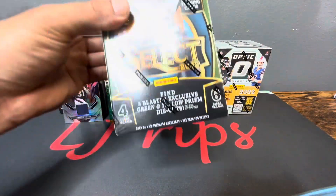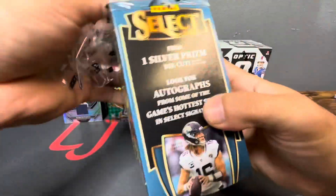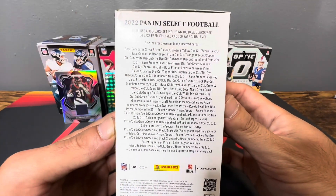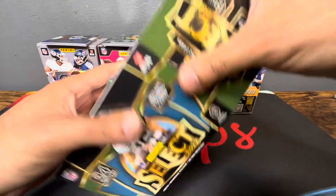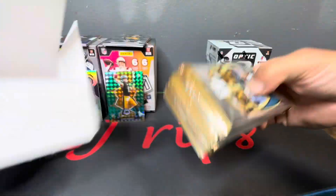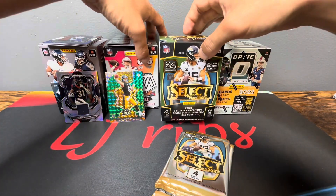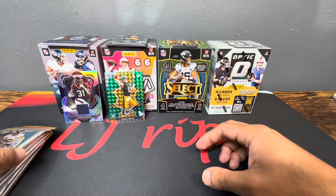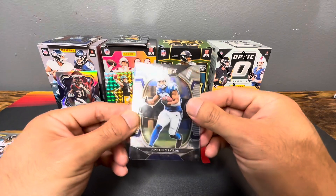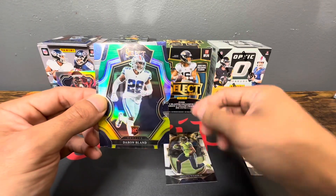Okay, Select — got the green and yellow prisms, pull one silver out of these, still looking for some autos. These are potential hits. Definitely looking for the zebra — there's one card I've never pulled. Okay, here we go, 2022 Select football. We got Jonathan Taylor, Kenneth Walker — nice first green and yellow — Darren Bland, Wandale Robinson. Nice to get plenty of rookies per pack out of Select.